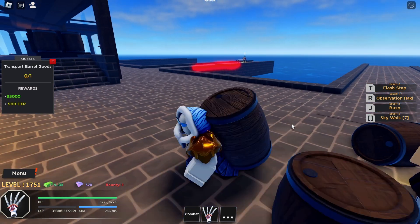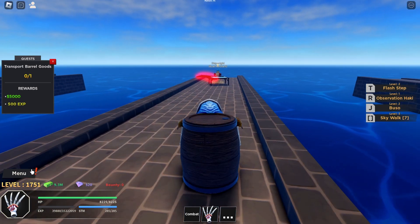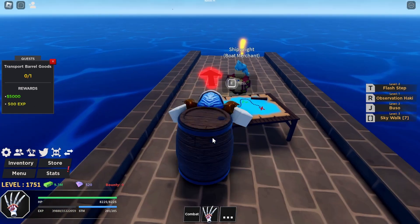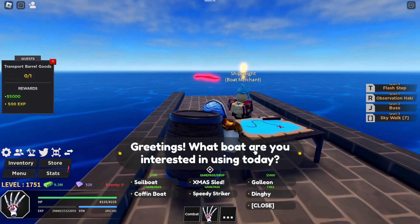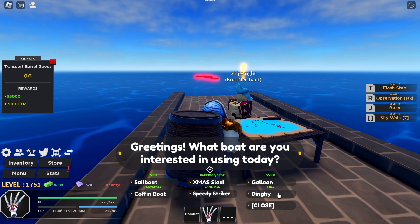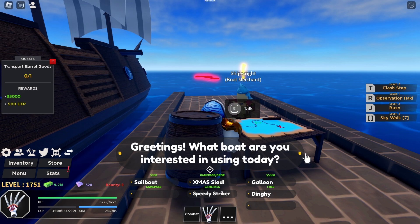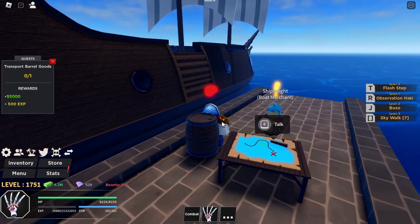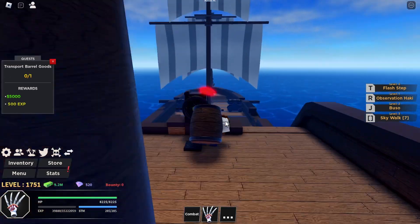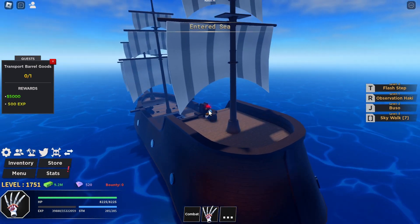As you can see, there's going to be an arrow showing where you're supposed to go. The easiest and best way to do this is to talk to a boat merchant and buy yourself a boat. If you don't have any cash, I recommend just getting a free one. However, getting one that costs more is going to help a lot, because of how much faster that boat is going to be compared to the cheaper one.